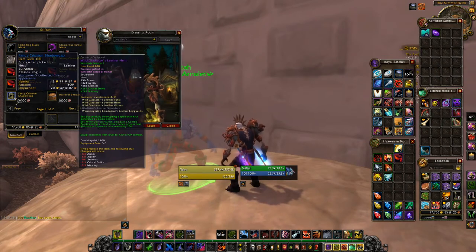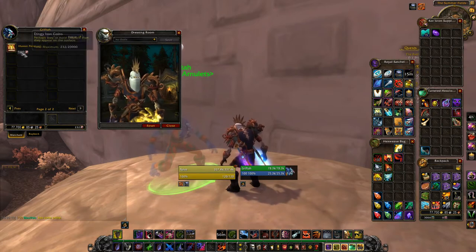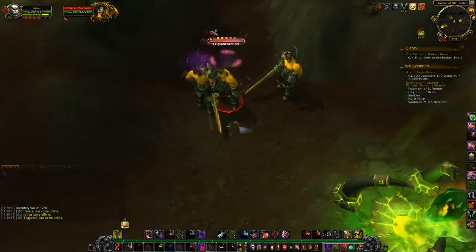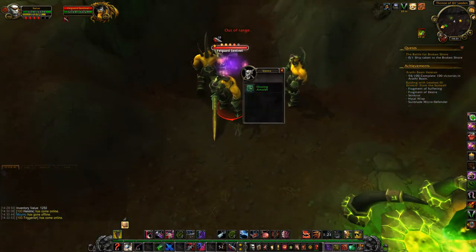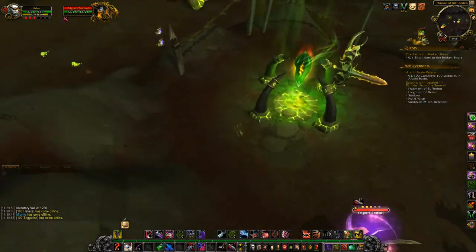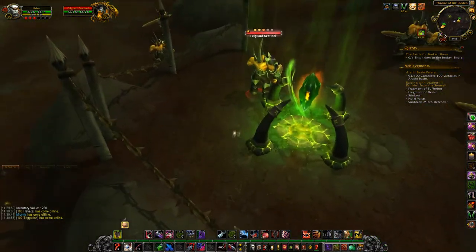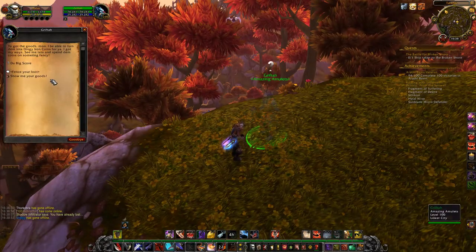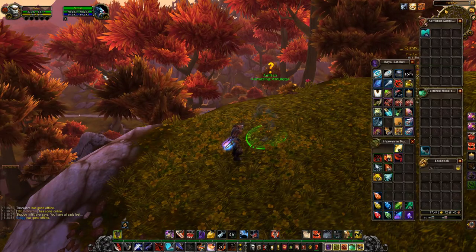The currency you need to buy these items is called Dingy Iron Coins. The way you get these Dingy Iron Coins is by pickpocketing. When you pickpocket any humanoid in Drainer, you'll receive special items that you can fence or sell to Grifta. Simply talk to him and select 'Fence your Loot.' He will take all the items in your inventory and give you the coins as currency in return.